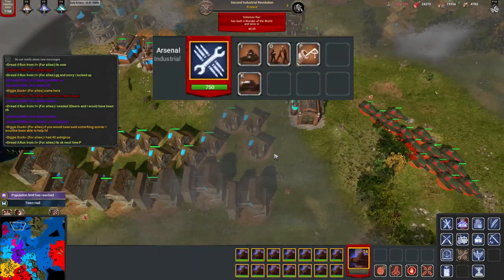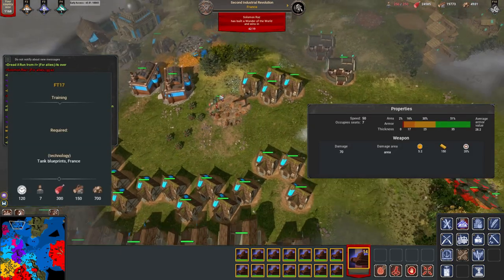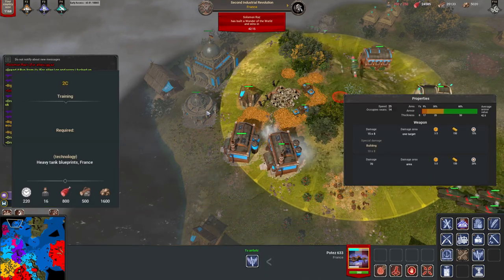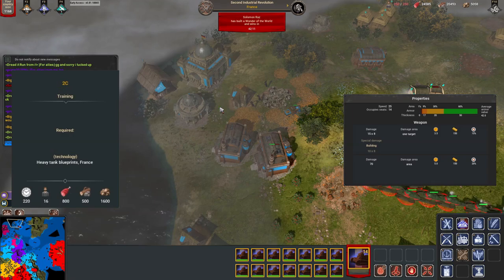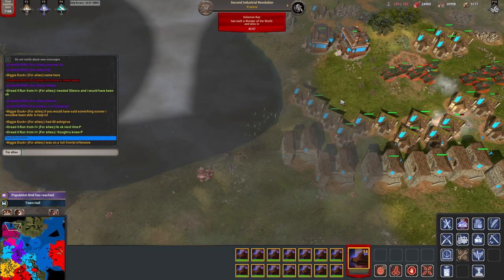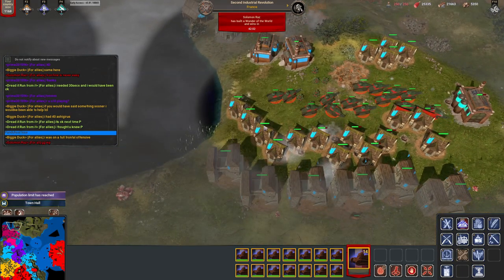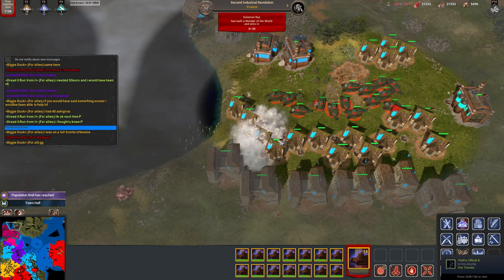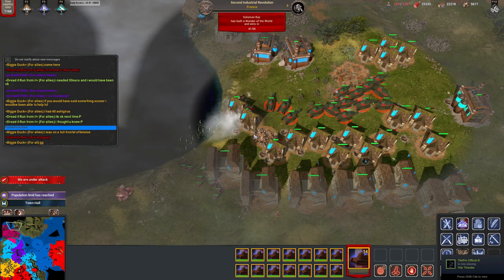Two units that we have to research in the arsenal first are the FT-17, which requires light tanks to be researched, and the 2C, which requires heavy tanks to be researched. The FT-17 light tanks have a decent chance to bring the old light tank rush back into the game and will give light cannons of Turkey more meaning. The 2C heavy tank will be a real threat to any enemy who is not prepared to defend against tanks. This tank also comes with a machine gunner which allows it to defend against infantry and cavalry that might otherwise block your tanks from moving.